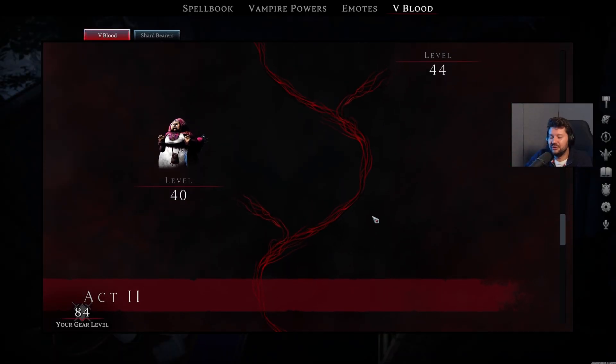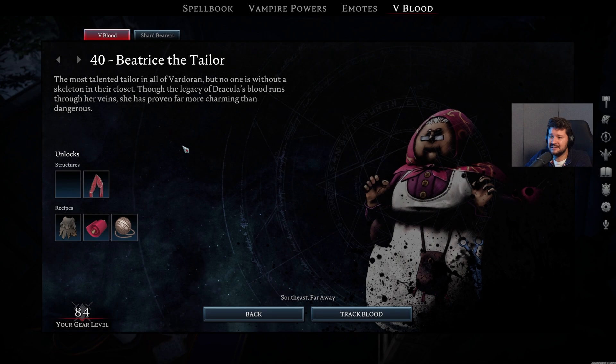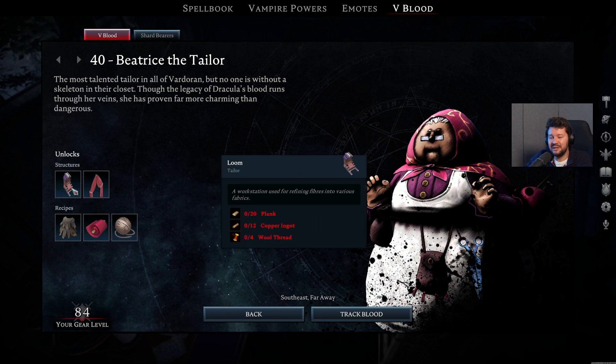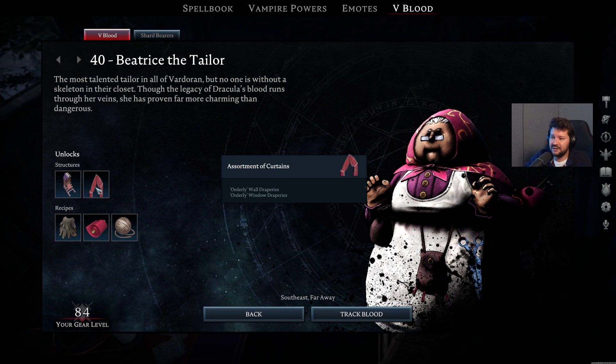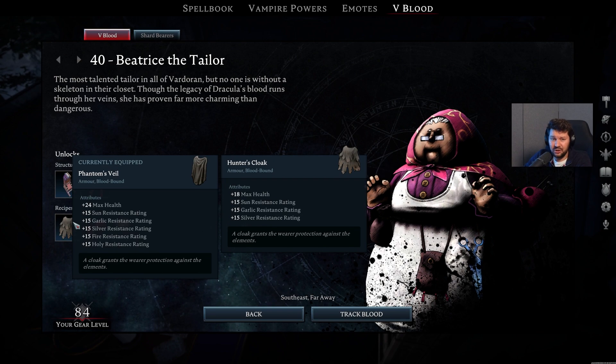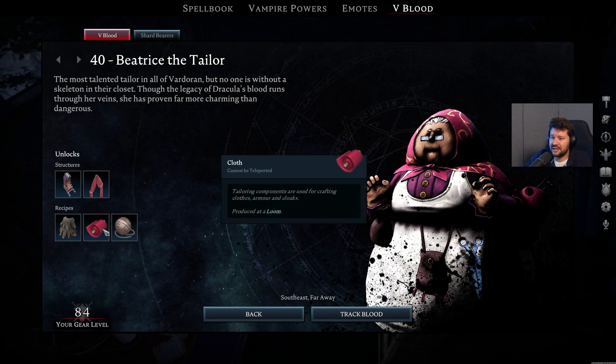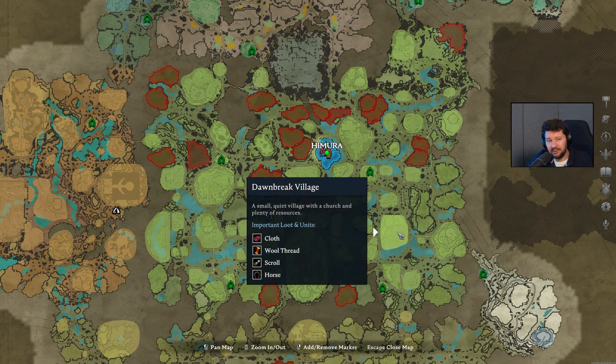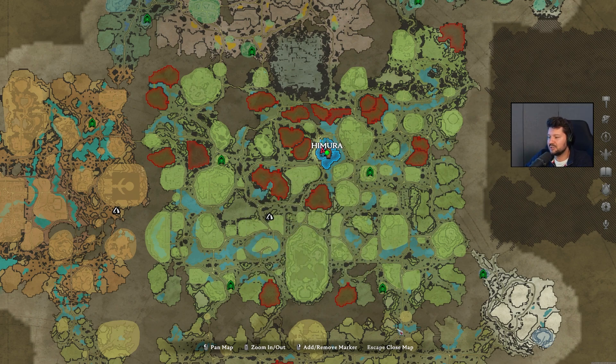Moving into Act 2, the Dunley Farmlands. The first boss we have to take down is Beatrice the Tailor. She's not really a boss — she's just a granny, a very awesome one to deal with — but she has some pretty interesting blueprints as well. The Loom so you can start crafting cloth in the base, an assortment of curtains, Hunter's Cloak with some basic resistances and HP, the cloth blueprint, as well as cotton yarn. She can be found in the Dawnbreak village, one of the first villages you come across when you enter the Dunley Farmlands, right in between the two vampire waygates to the east.